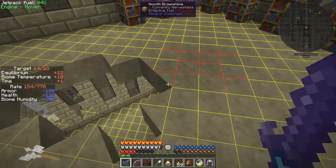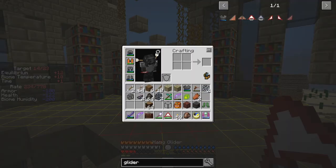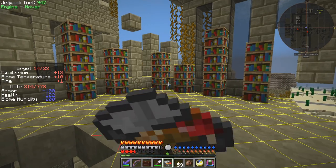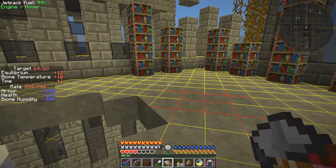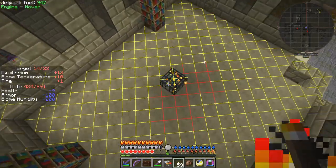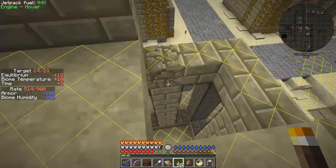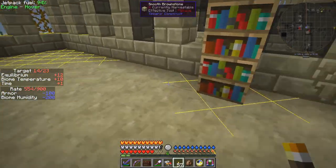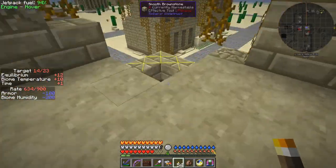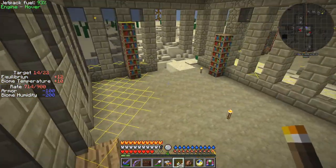What I could do is put a torch down. I'd better eat as well. Plenty of food with me. Let's put a torch down on this. I should put torches around here. What else have we got down here? Fairly empty.